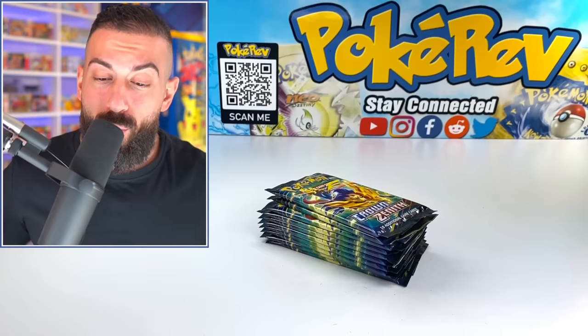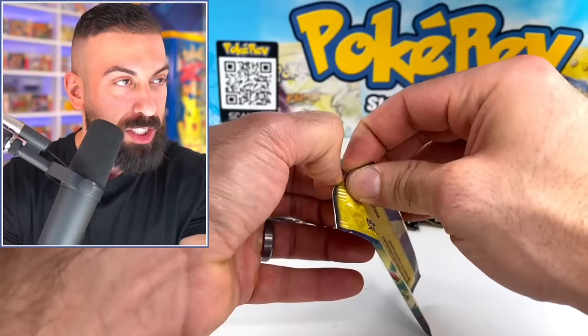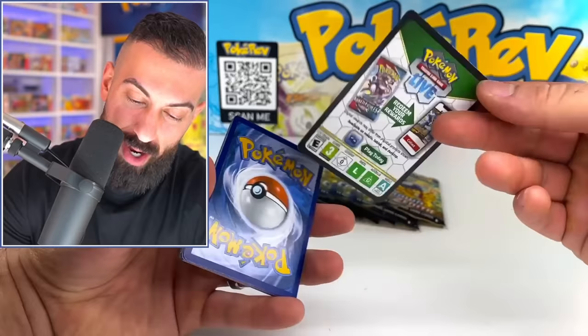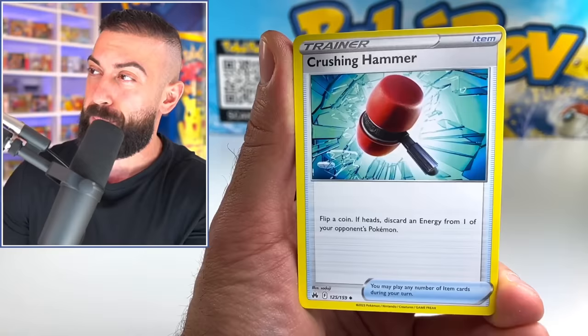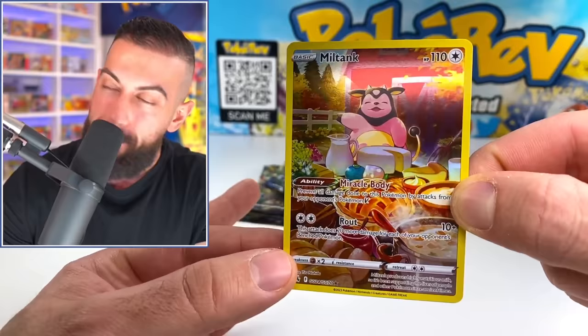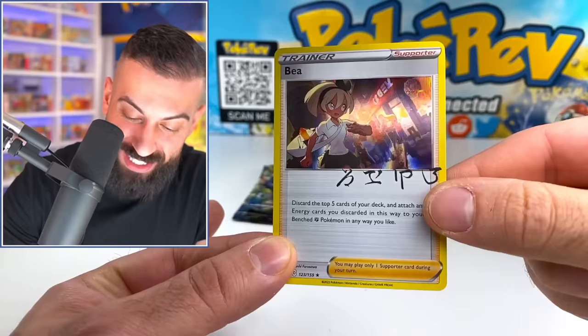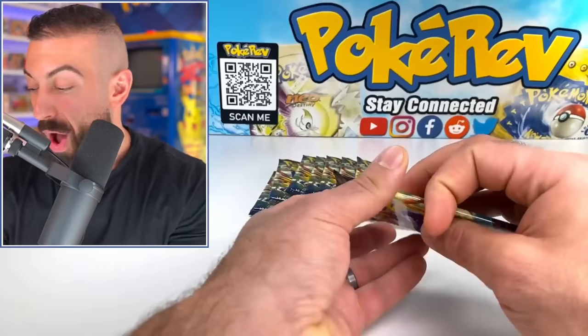Let's open our first booster pack of Crown Zenith. I have no idea what to expect — I don't know the pull rates, I don't know if you're guaranteed anything. I'm going to do four from the back, which is what we've been doing on Sword & Shield. Starting off: energy, Crushing Hammer — there's 159 cards in the set but there'll definitely be more with secret rares. Scyther, Pokéball, Miltank from the Galarian Gallery, and into a signed card! That's crazy — a double banger to start off!